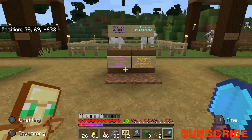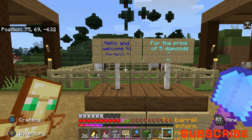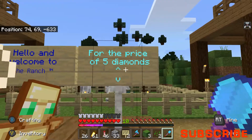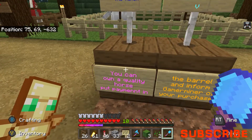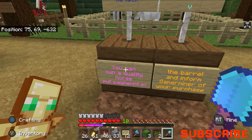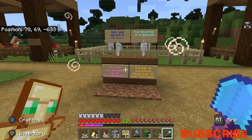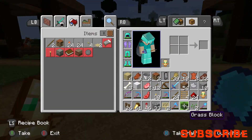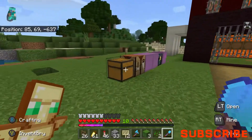Todd is another banned word, and then we got Gertrude - which wasn't a banned word, thank goodness! I've also added this lovely path which connects all the shops. And I've done the welcome signs: 'Welcome to the Ranch' - 'Hello and welcome to The Ranch. For the price of five diamonds you can own a quality horse. Put payment in the barrel and inform GamingMiner of your purchase.'